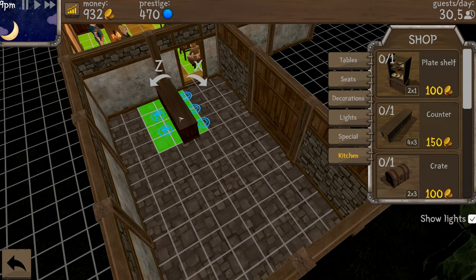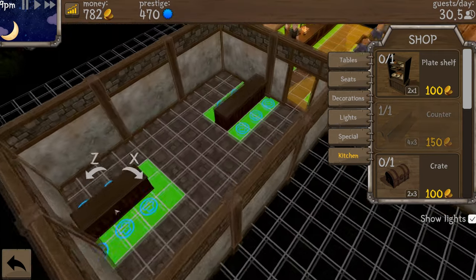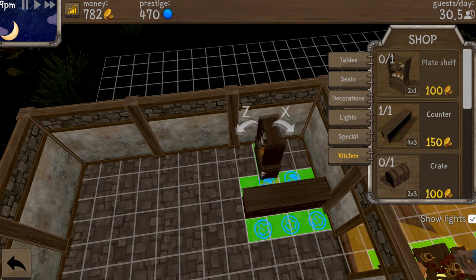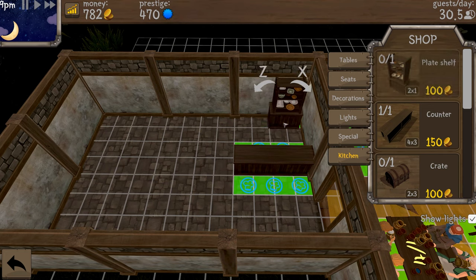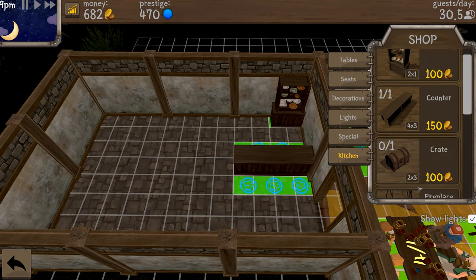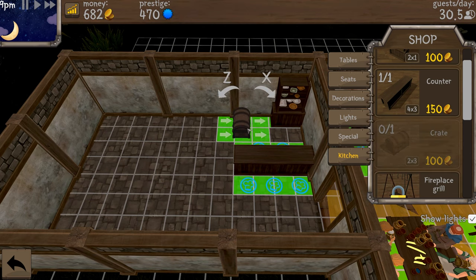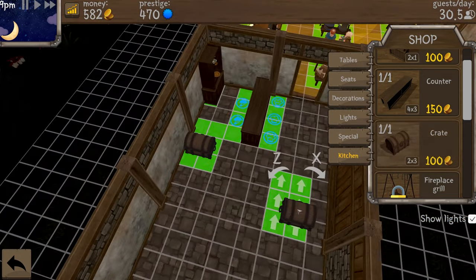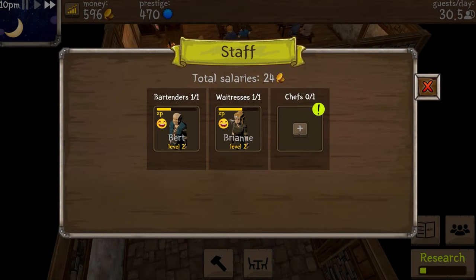I'll place the counter right here. Then I need a crate — let's place that here as well. Now we need to hire a chef.